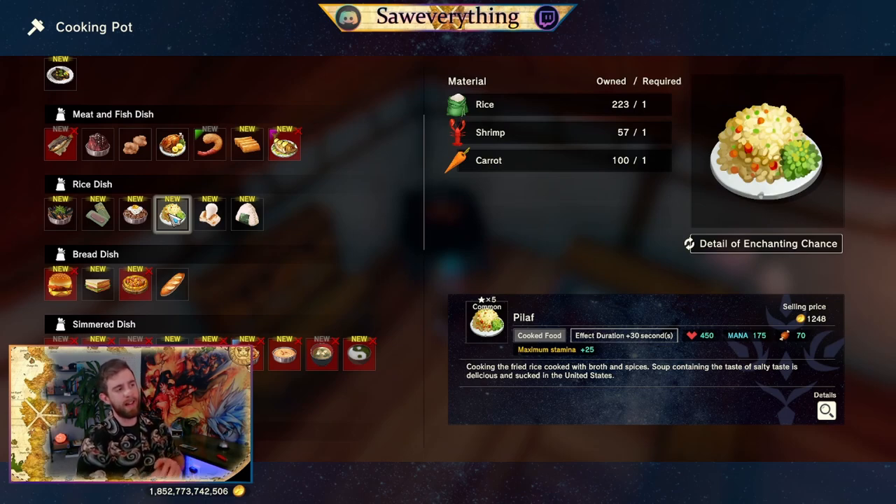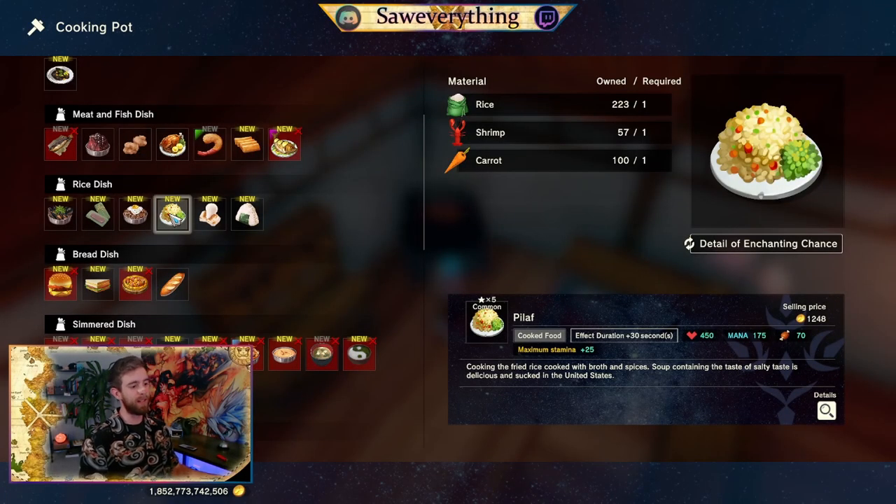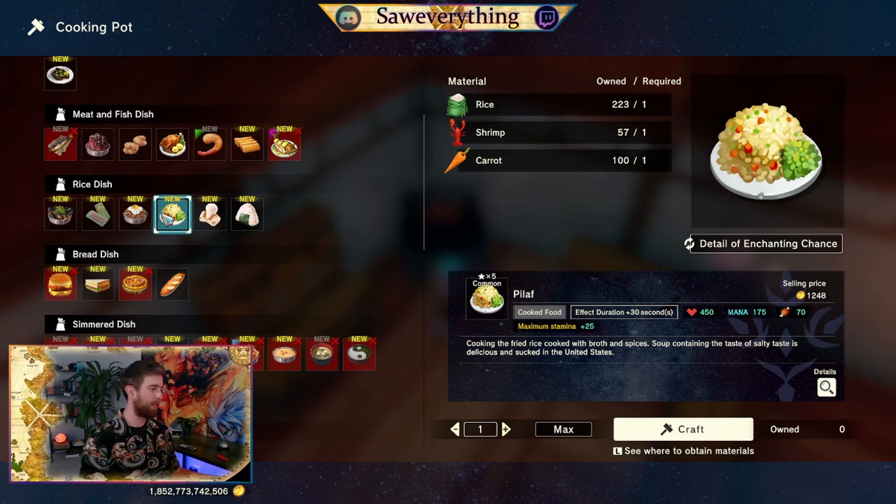Pilaf is probably one of the highest heals. Carrots — I think they're a seven-star seed, pretty easy to come by. Just do one of the big tower farms like we showed. Shrimp — I'll show you the crab trap setup here in the back in just a moment. And rice, again easy to come by. For 450 on heals and 175 mana, this is a pretty good early game option. Pilaf, definitely a good choice.